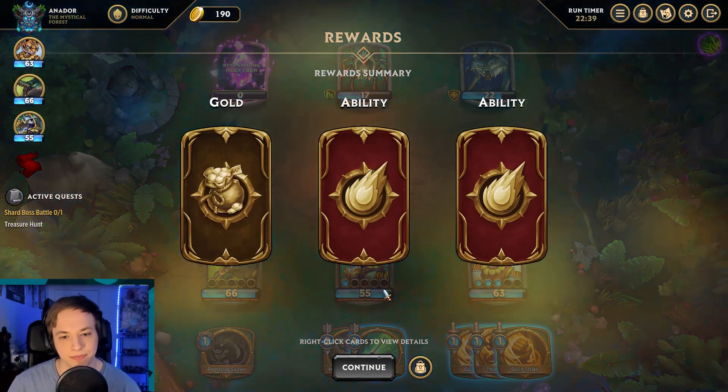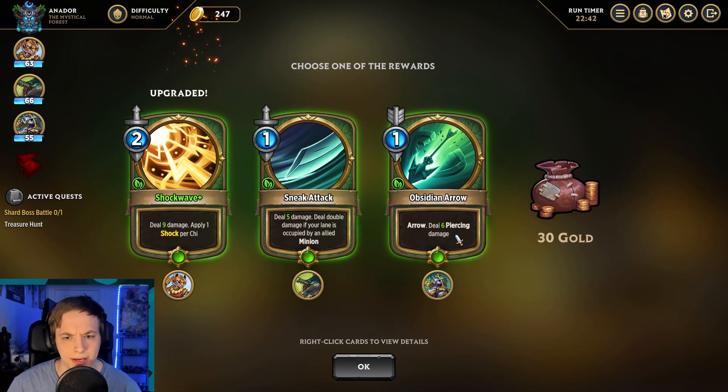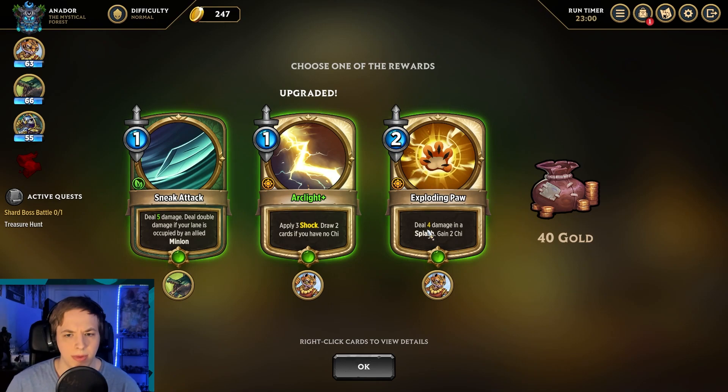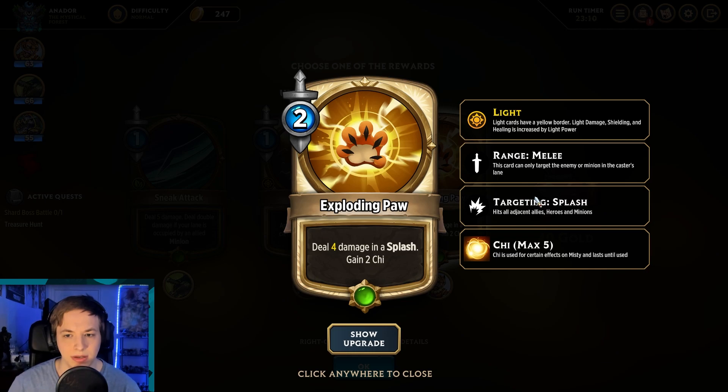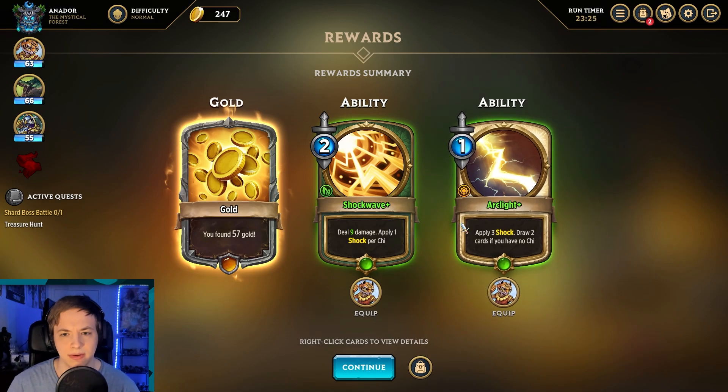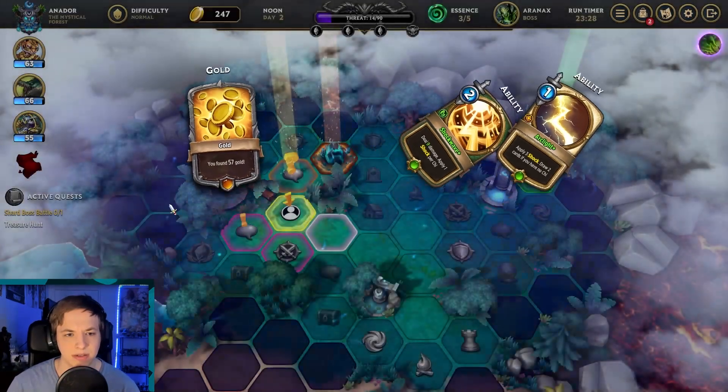Get out of here! Who do you think you are? We got gold — deal nine damage apply one shock per chi. That's good, and it's already upgraded. We'll take that. Apply three shock, draw two cards if you have no chi — that's good because it gives us the chi. Splash hits all adjacent allies, heroes, and minions, so it might be hurting us. We got two awesome things for this hero.